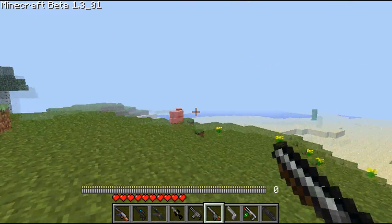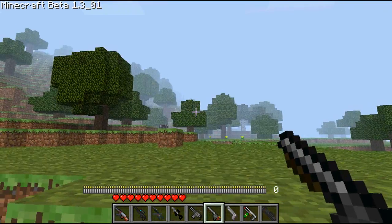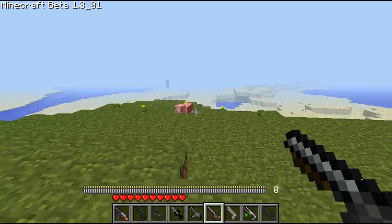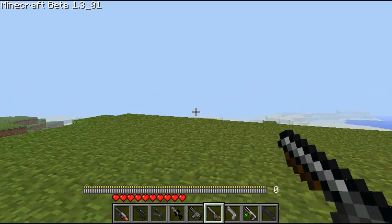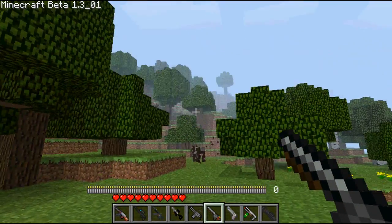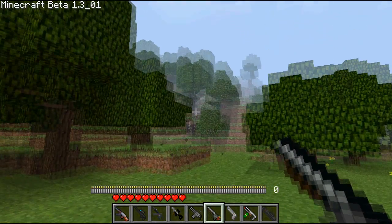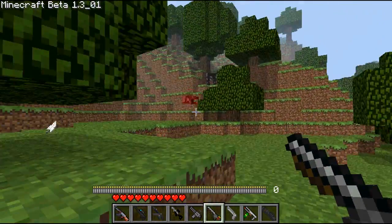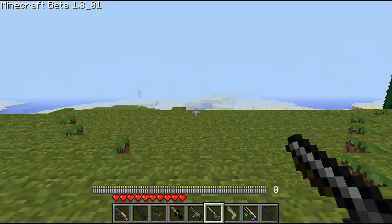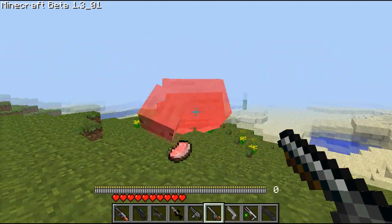This next gun is the shotgun, which is my personal favorite. It shoots — I don't know — 8 or 12 pellets, I forgot, but it shoots a lot of pellets. From far away you can even hit a cow, but the pellets don't really hit much so I have to shoot another one. It takes about three shots long range, but if you get really close, it's gonna be devastating. Look at that.